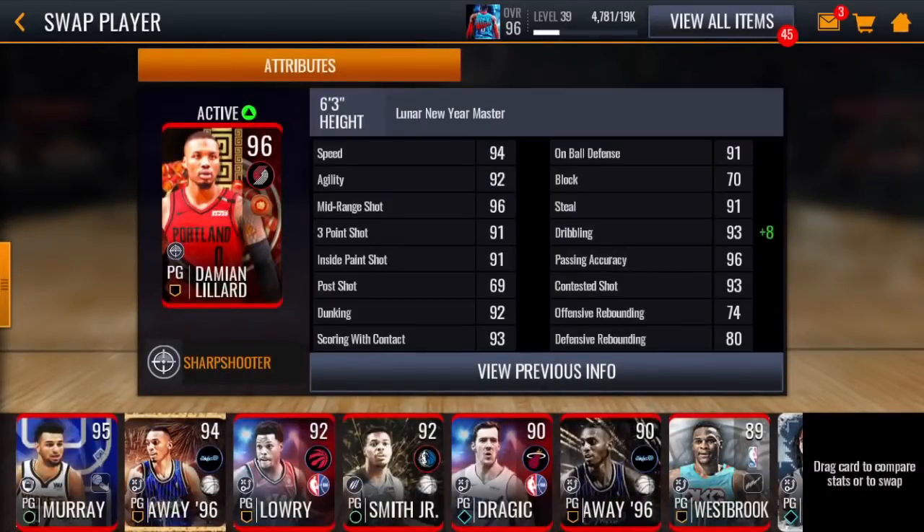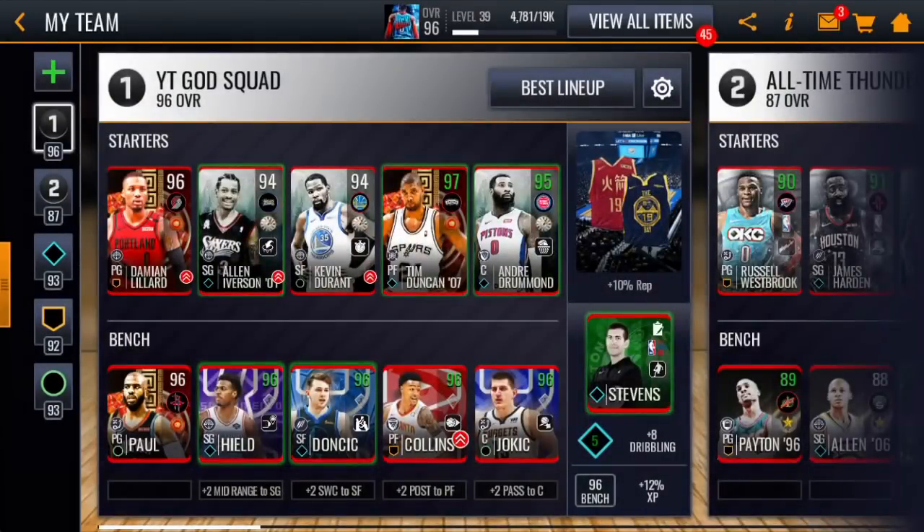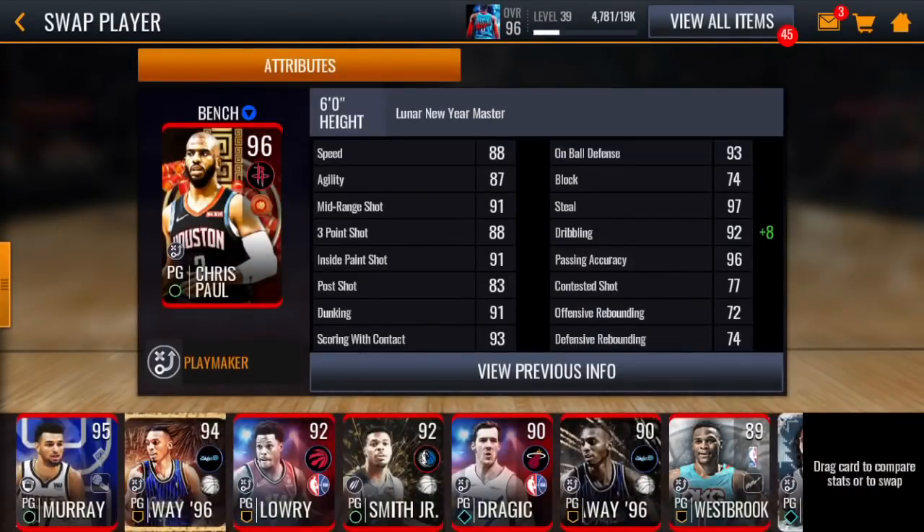Let's see Damian Lillard's stats: 94 speed, 92 agility, 96 mid-range, 91 three-pointer, 91 inside paint, 69 post shot, 92 dunk, 93 scoring with contact, 91 on-ball defense, 91 steal, and 101 dribbling — dude's an absolute beast. Then Tim Duncan: 89 agility, 95 mid-range, 81 three-pointer, 92 inside paint shot, 90 post shot, 93 dunking, score with contact, 95 on-ball defense, and a 96 dribbling rating — insane balance stats.